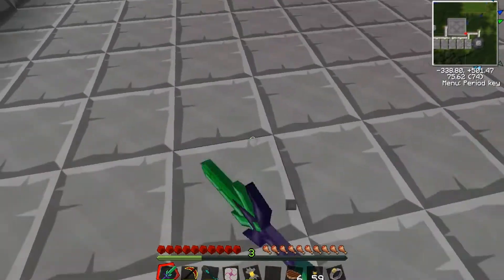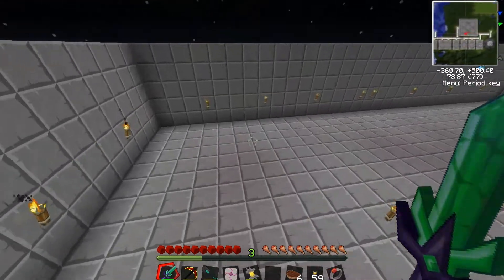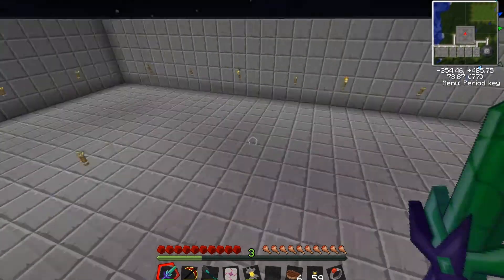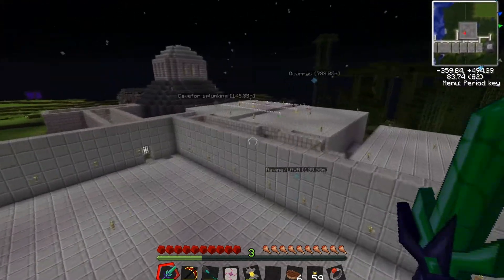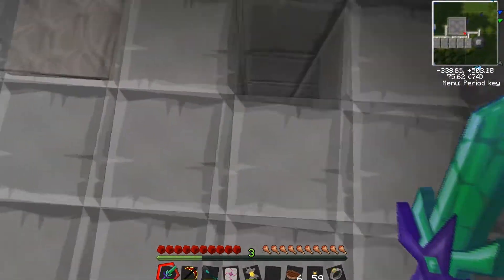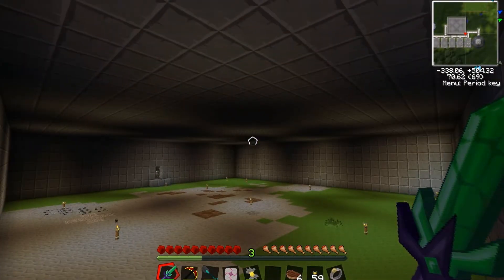This will be our high voltage solar array assembly line. The line will start here somewhere and zig-zag back and forth two or three times. That'll be the top floor, and obviously we'll have pipes and stuff running underneath on this floor, or maybe even more processes.